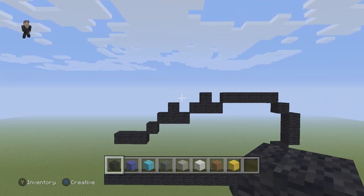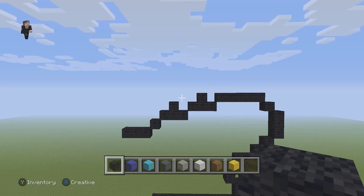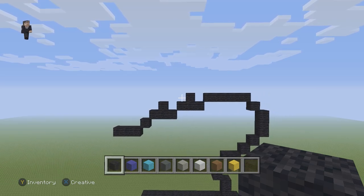Then we're gonna drop down and have three black wools going to the left with a block in the middle. Then drop down again and have three black wools going to the left with a black wool in the middle. Then we're gonna have one diagonal black wool, and then three black wools going to the left. Make sure you guys have this so far — pause it if you need to.